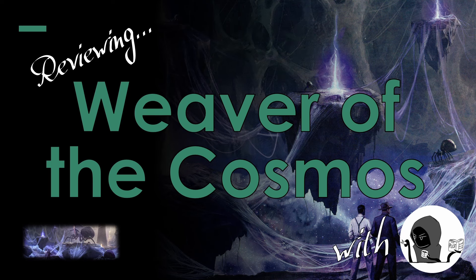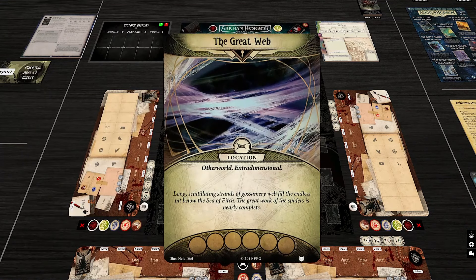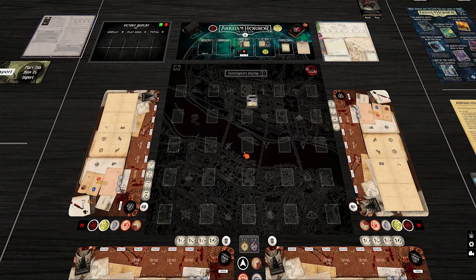Let's get right into it with what we usually do — what happened in the previous scenario, what all the stuff that happened previously comes back to haunt us. Look at that paragraph of story text — one paragraph, the good old days. We've gone down the Sea of Pitch and we find ourselves in this black void, and we gotta descend down the great web. We gather some encounter sets and put four locations called the Great Web randomly out in play in a line.